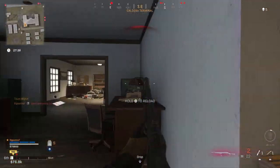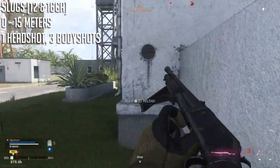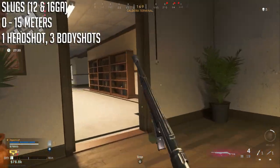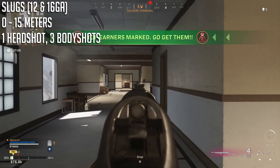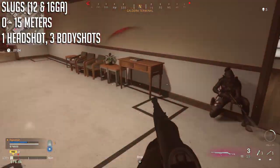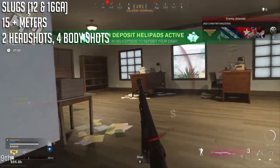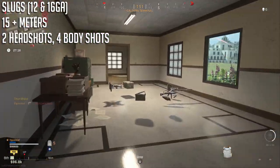The base gun with just slugs - the 16 gauge combat shotgun - can one-tap headshot up to 15 meters. For body shots, it gets a little rough because it takes three body shots if you hit chest or stomach at that range. It used to only take two, but that was nerfed about a month ago. After that 15 meters, it takes two headshots to kill and four body shots, but if you hit one headshot, all it takes is one body shot generally.